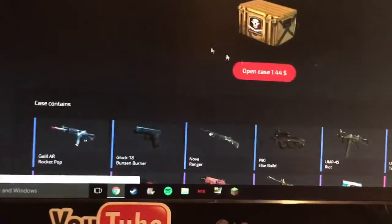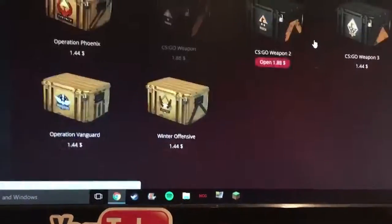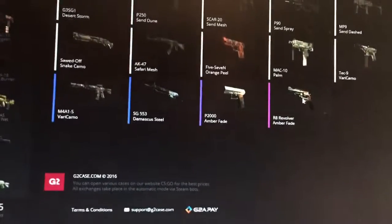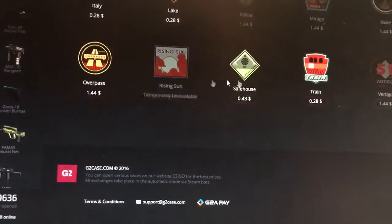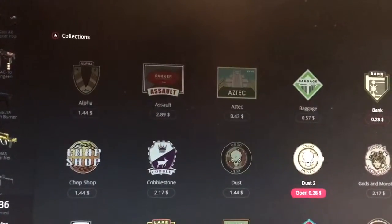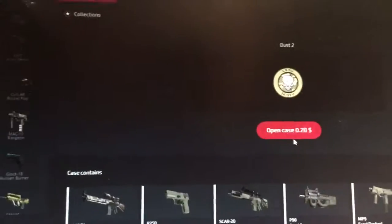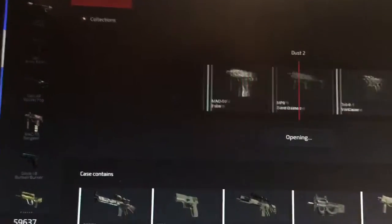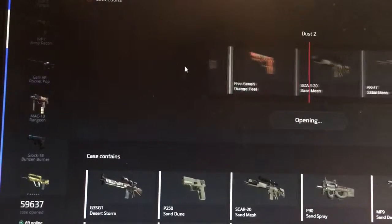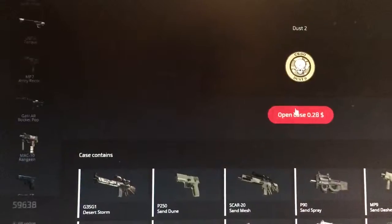Now the case — what should we do? We can do some of these. What's in the Dust 2? Amber Fades, stuff like that. Why not. 28 cents. What's in the bank? Not much. I'm just gonna do the Dust. Here we go, I hope I get something good please — oh there it goes. Safari Mesh, okay I'll keep that. Do the case again.